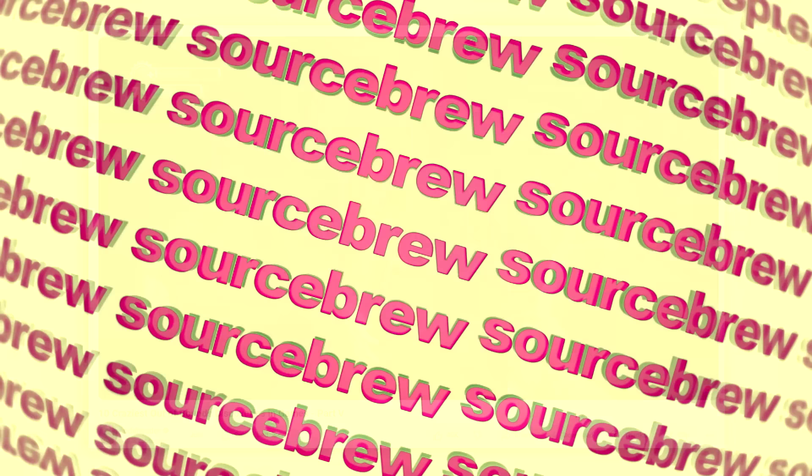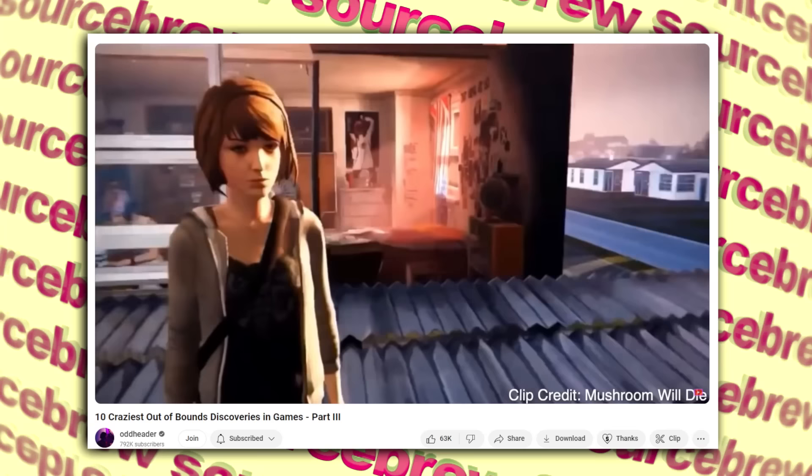Dark Figure — Life is Strange. If you clip out of Chloe's house in episode 4 and get onto the street level through some glitches, you'll notice your own player model is missing its texture. But even creepier is another model without a texture — a dark figure sitting in the window of a nearby house. Who or what this is supposed to be or why it's there is unknown.